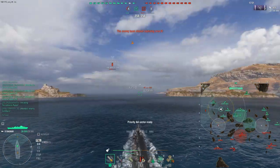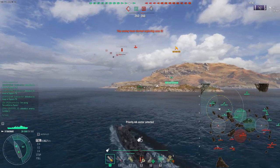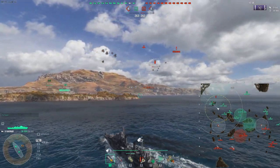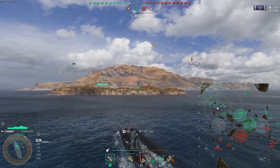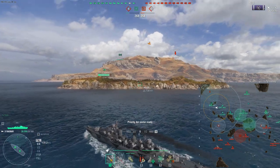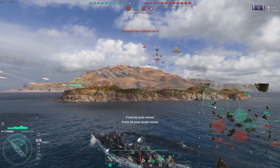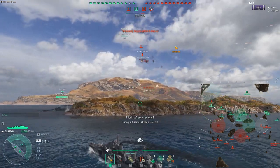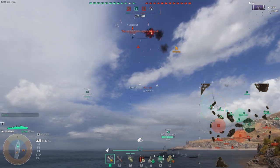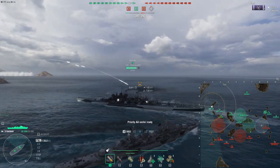We got another run — hit O to set the priority sector on the right side of the ship. Getting about 1,000 damage, then he runs away. We shoot one plane down, activate the priority sector, shoot another plane down — 11,000 AA damage total. That's pretty much it for that encounter. For the rest of the game the CV focused on something else, so we didn't get much more AA action from the FDR game.